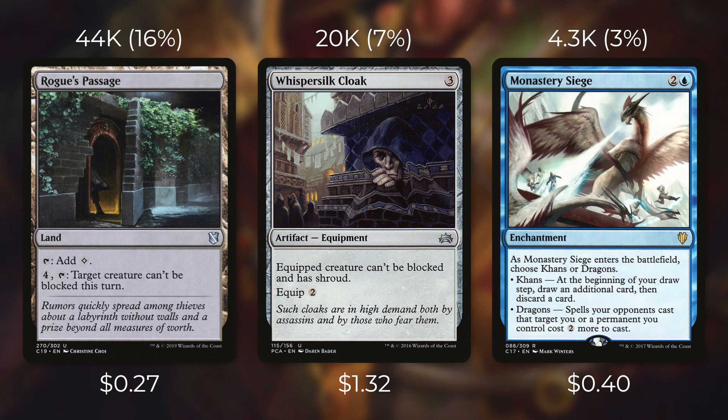Another card that makes creatures unblockable is Whispersilk Cloak, currently $1.32 and seeing play in over 20,000 decks. It says the equipped creature can't be blocked and has shroud. On top of making a creature unblockable it also protects them, though in Voltron decks shroud can actually be a downside since you want to be able to target your commander. Unlike Key to the City, Whispersilk Cloak can't make your opponent's creatures unblockable, so you can't use it politically and you can't use it to rummage. Key to the City is also somewhat similar to Monastery Siege — when Monastery Siege comes into play if you choose Khans, at the beginning of your draw step you draw an extra card then discard a card, so each turn you essentially get to loot for free. With Key to the City you have to pay two to rummage, but on top of that you're making a creature unblockable. Also, Monastery Siege is in blue whereas Key to the City can fit in any color, which matters for colors like red and white that aren't great at card advantage.